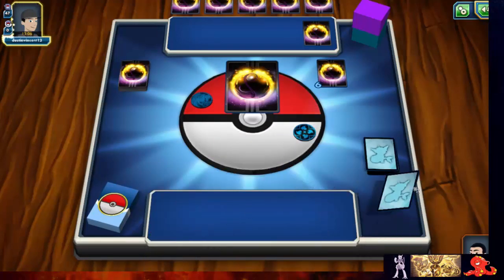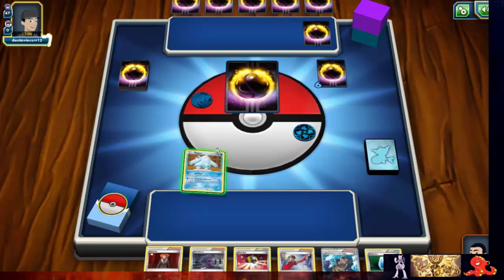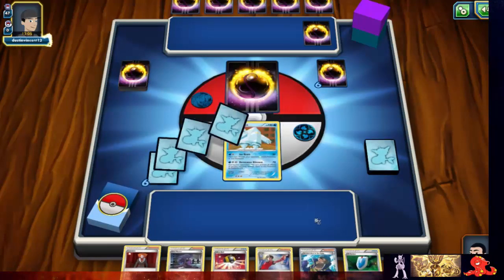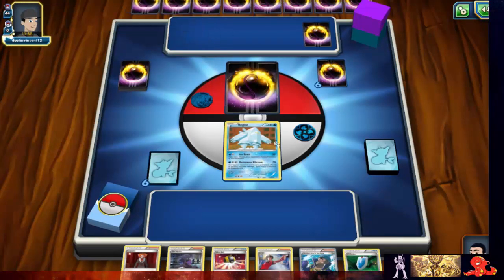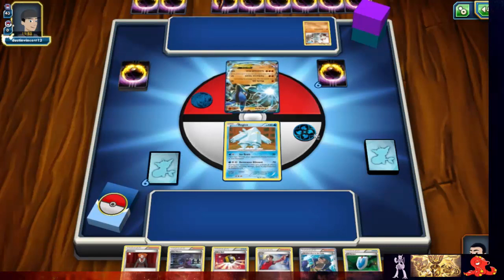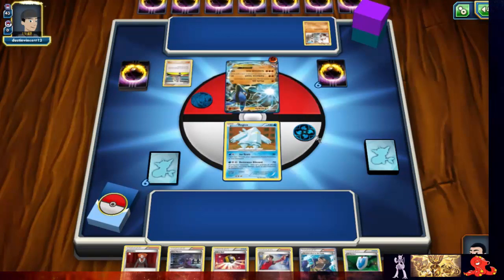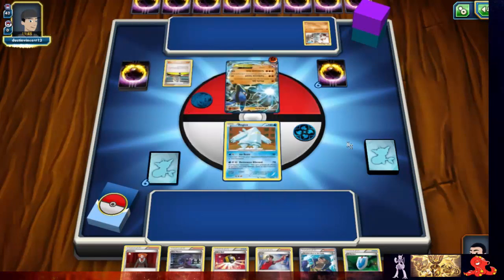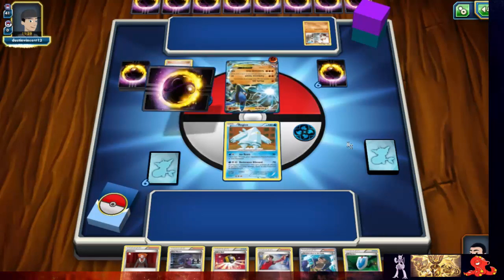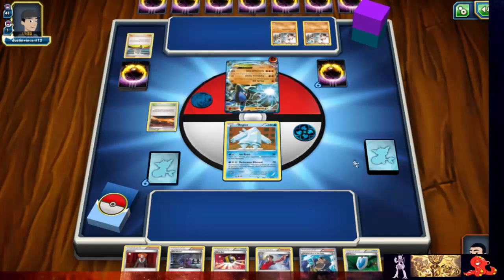Come on, all you basics — where are you hiding? Okay, so we find a Reg Ice and every supporter I think I'll ever want to see, and then a VS Seeker. We can start off with Lucario. He's gonna play Korrina to grab a Machop, perhaps a Rare Candy, and a VS Seeker. He plays a second Machop and a stadium.